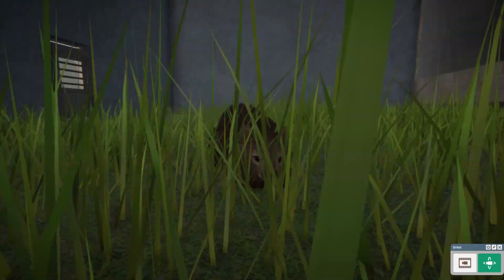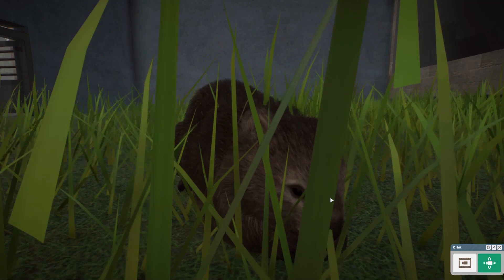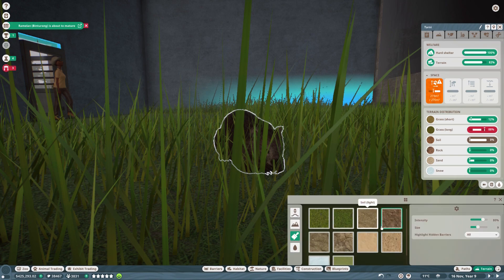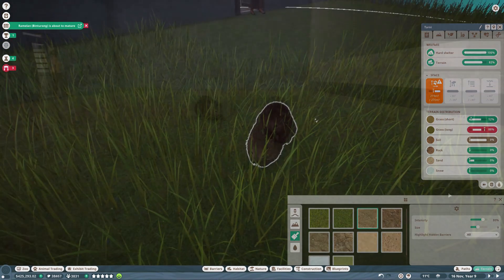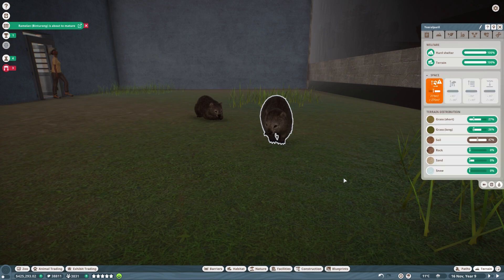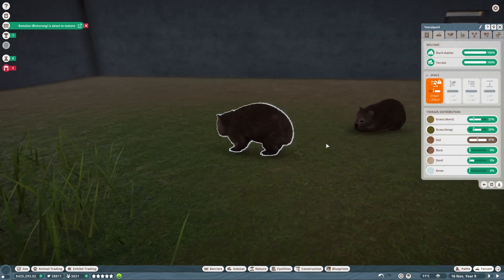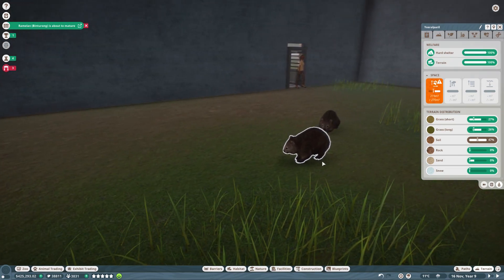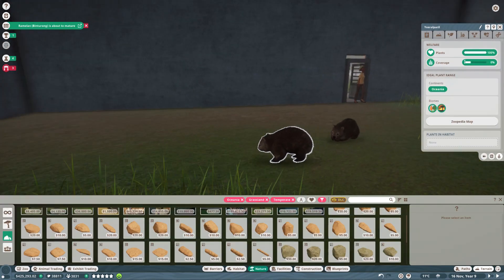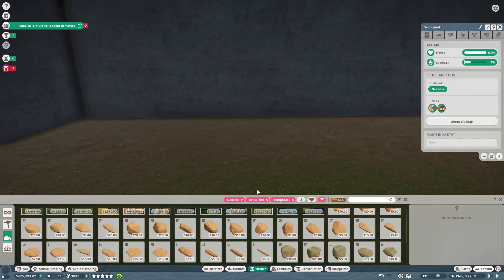Oh, you're so cute. Okay, let's make them happy. They don't like long grass, but they like lots of soil. There we go, now you like your terrain. They want more space. So how are we going to make this place pretty? Should we build Ayers Rock? I mean, that's going to be kind of difficult — but maybe.